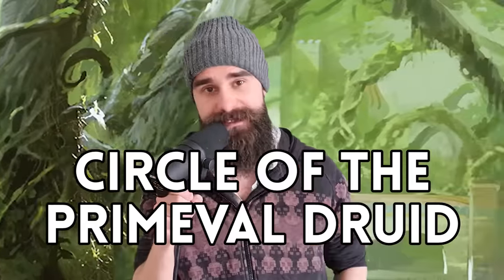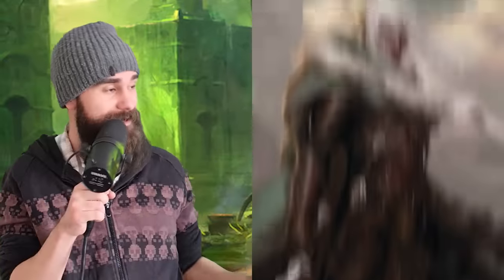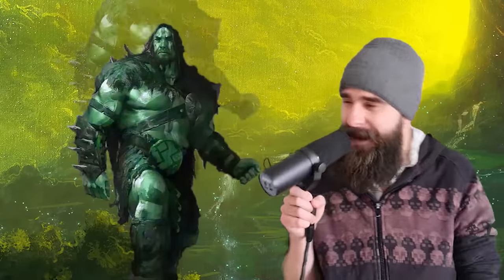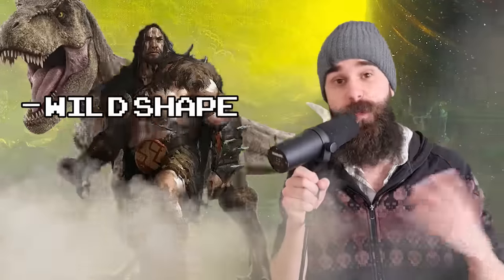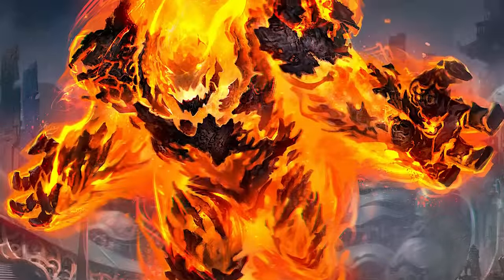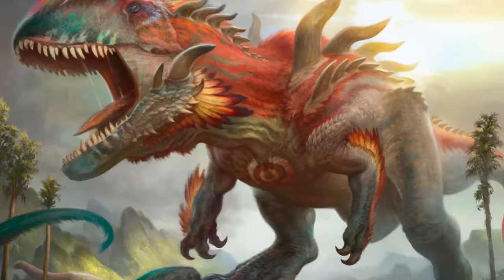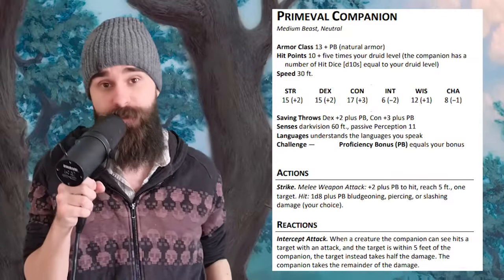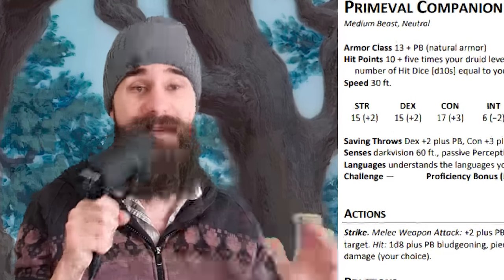Circle of the Primeval Druid. Primeval Druids are a bit like a cross between Beastmaster Rangers and Wildfire Druids. At second level, you get proficiency in History and can add a d4 to any History check. More excitingly, you can also summon a Primeval creature by expending one use of your Wild Shape. This creature can be of any form you like, has a similar stat block to the Wildfire Spirit, but can't fly, has better AC, has a melee attack, can intercept attacks to tank damage for you, and most importantly, it lasts forever until it hits zero hit points.